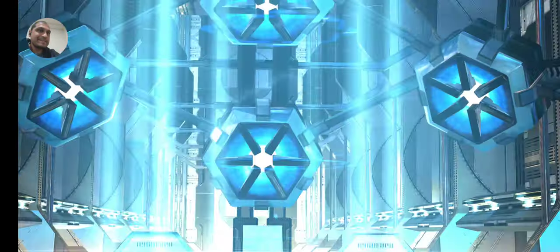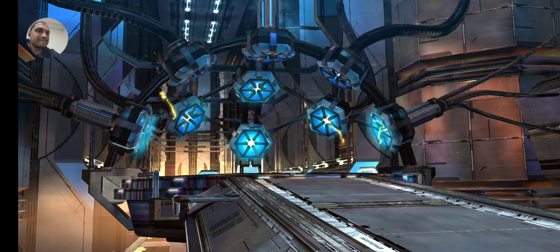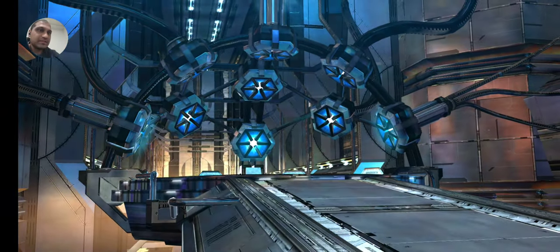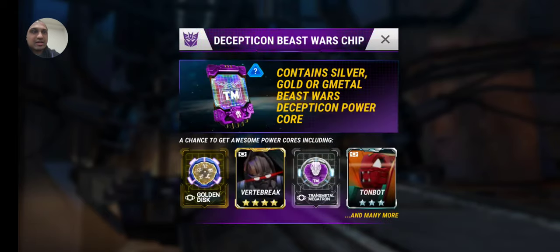I'm just going to check out the percentages on this stuff. I don't remember them off the top of my head, but especially the silver cores — they're a little annoying. Let's see if they show percentages. So I'm getting the G-Metal cores even lower, obviously, but I'd love to know the percentages compared to the combat bots.